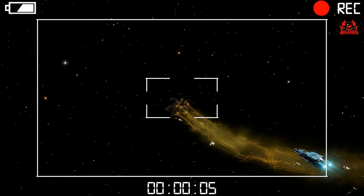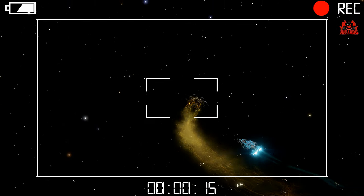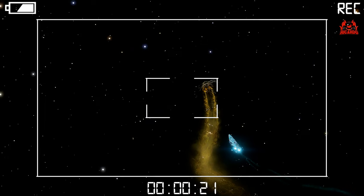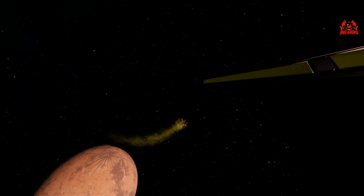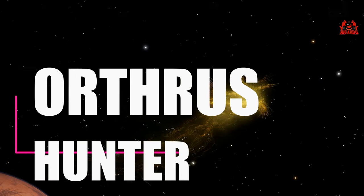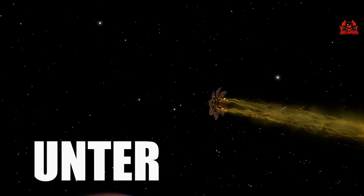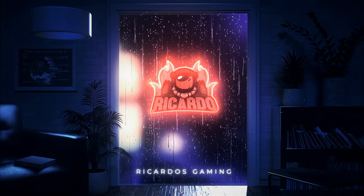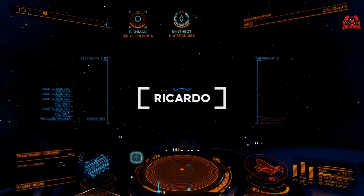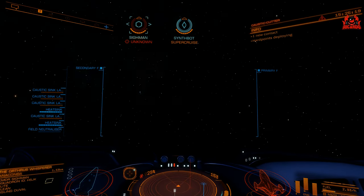We have to stop the Orthrus in its tracks, advancing the Thargoid war effort. I'm going to be using an Imperial Cutter, tricked up and hardened against what the Orthrus can throw at me. I've called it the Orthrus Hunter, and that's the build I'm going to share with you today. Let's take a look at the Orthrus, how to find it, and what the build is. Hello, it's Ricardo, and welcome back to Elite Dangerous.